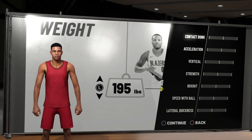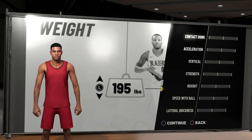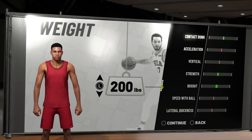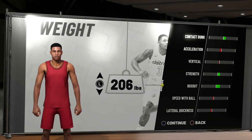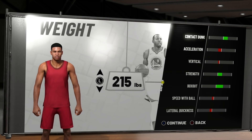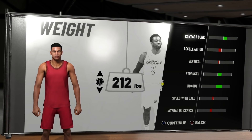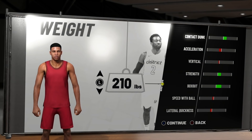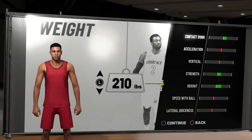Now let's focus on one of the most important parts of a lockdown build — the weight. You want to be strong, you don't want to be a pushover. Weight can actually damage your attributes if you go too high — make sure to watch my last video on that. For this build, the safest weight is anywhere between 200 to 210 pounds. I wouldn't really mess with 215. Going 200 to 210 will make sure you've got your strength up, your box out, and pretty much your contact dunk — but most importantly your strength.